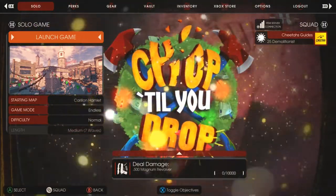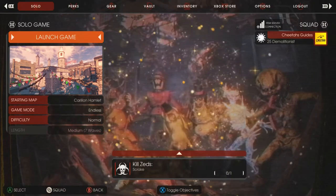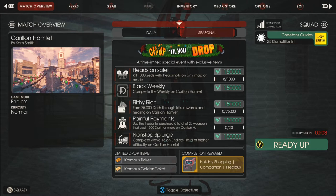What's up guys, Cheetah here, and today I'm going to be showing you the collectible locations for the new map, Carillon Hamlet, that was just added in the new Chop Till You Drop update for Killing Floor 2, in order to get you the hidden globes achievement slash trophy.